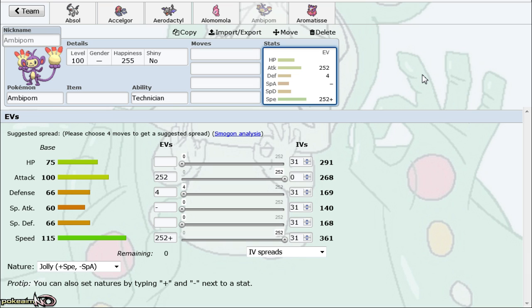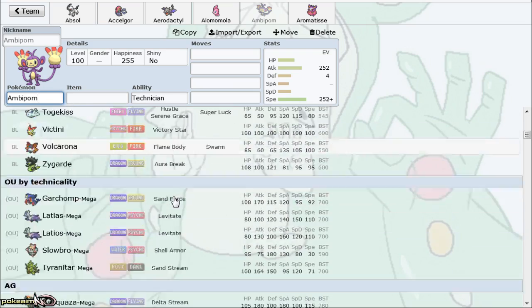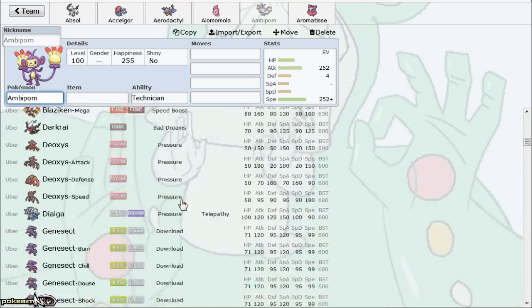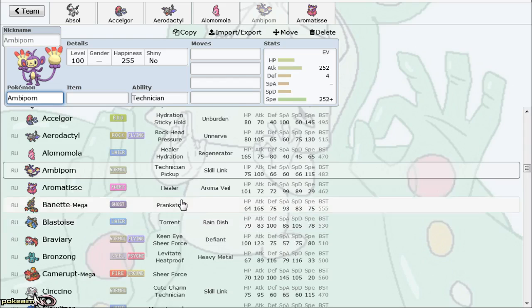You can't deny that Ambipom forces switches — if I see Ambipom on the field, I'm going out to my Registeel, my Diancie, my Rhyperior. So if you are going to use Ambipom, use the Baton Pass set over anything else, because you could pass boosts to something like Exploud in a dual Normal core, and Exploud does not care — it's going to be living everything except maybe Diancie or Escavalier.